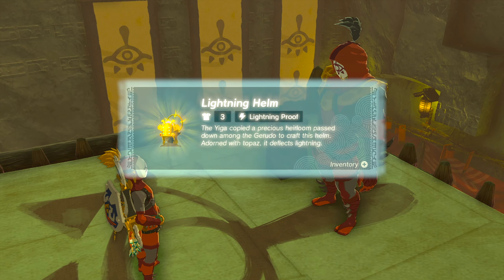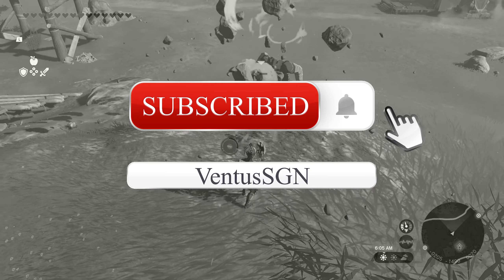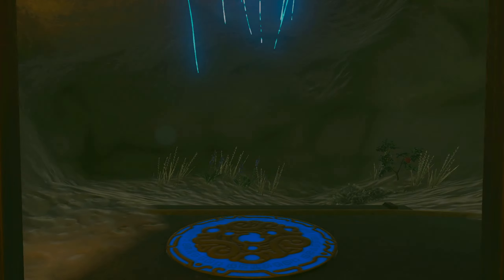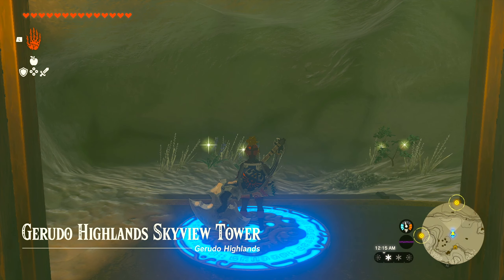Before I show you how to get the Earthquake Attack, please subscribe to this channel with notifications on for more Zelda Tears of the Kingdom gameplay and guides. The first step to getting the Earthquake Attack is to collect all three pieces of the Yiga Clan Armor.